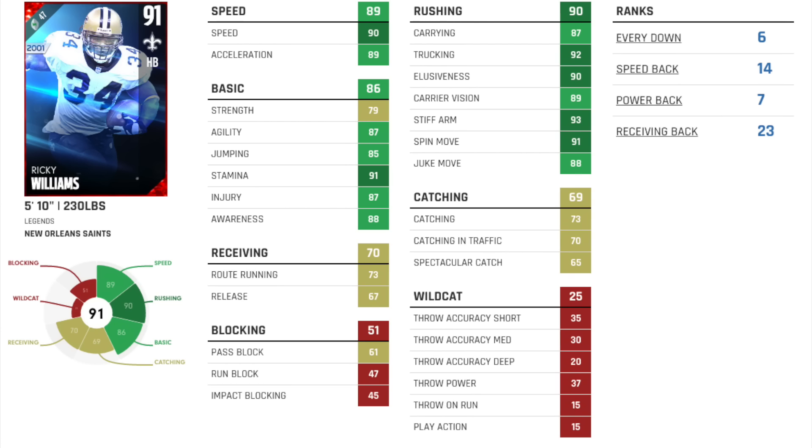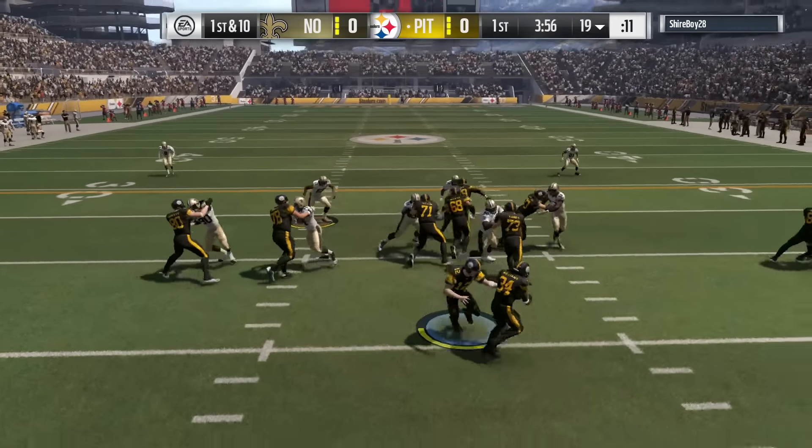Mutt-Rank has him as a number seven powerback. I would disagree — I think he's better than Emmett in general. He's a little bit faster than him. I do think Ricky Williams is the second best halfback in the game right now, behind that 92 Adrian Peterson. But his stiff arm, spin move — everything's pretty great on this card.